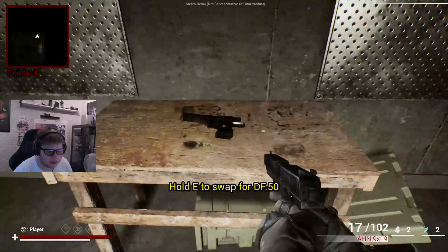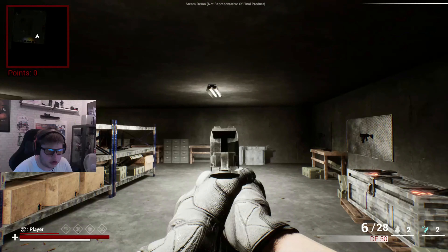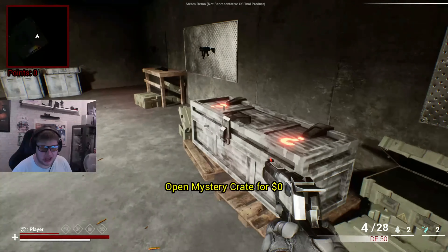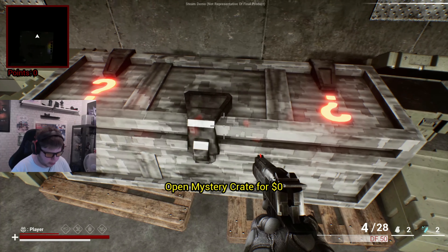The recoil though, sheesh! What else have we got? DF-60 — he literally made the Deagle.